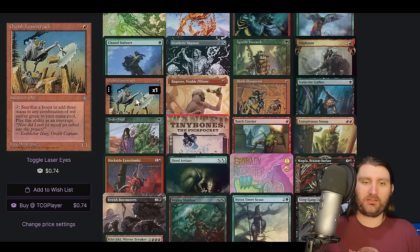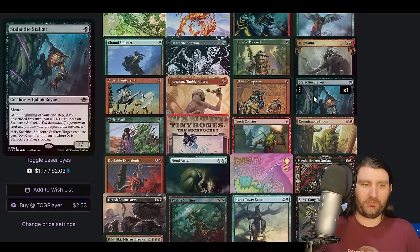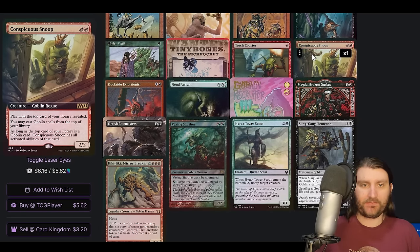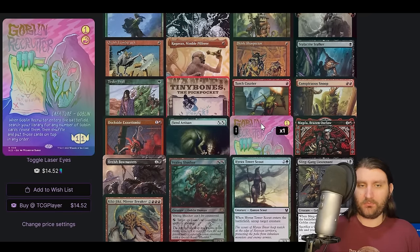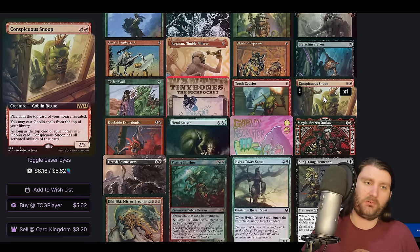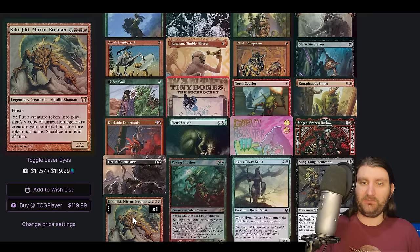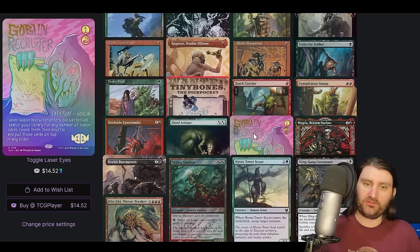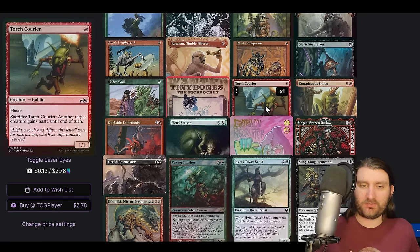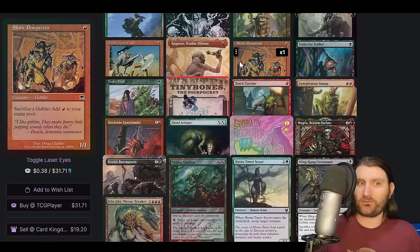And we're throwing them away — we got a Lumberjack, we're just throwing that land away because we need mana. We don't care about lands, we just need a little bit of mana. We've got of course Stalactite Stalker — a little hard to evaluate for this kind of deck. Oliphant is a way to descend and scale this thing up, then kill something with it. So one of our main win lines is going to be with Conspicuous Snoop combo lines. Simplest stuff you can do is have a Conspicuous Snoop, play a Goblin Recruiter or Doomsday to set up the top of your library where you can either give the snoop haste the turn you play it or set up a line where you go off the next turn. And then you can use it with Kiki-Jiki, make infinite snoops, and then make a copy of Goblin Recruiter to put Sling Gang Lieutenant on top and kill everybody.